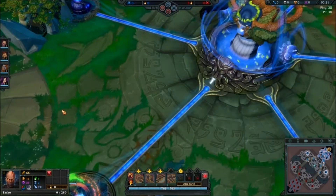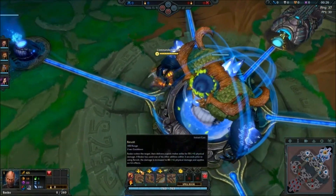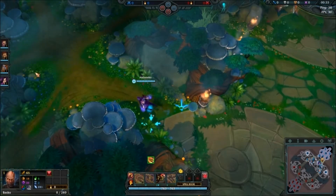He's gonna go health with two pots because his base damage is pretty high. Now I'm gonna get Onslaught first, which is two jumps, as you can see.